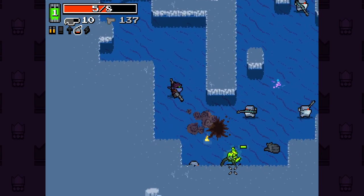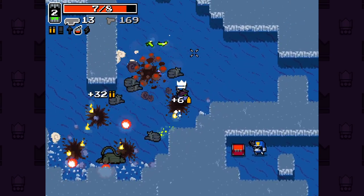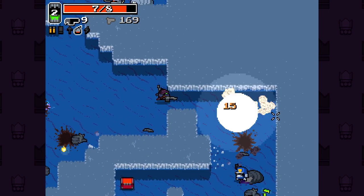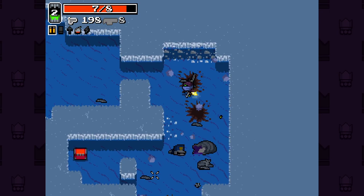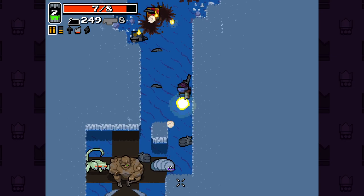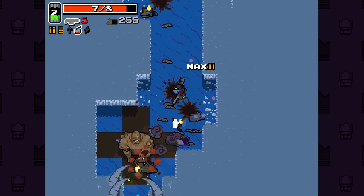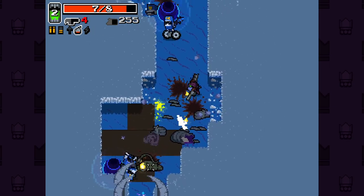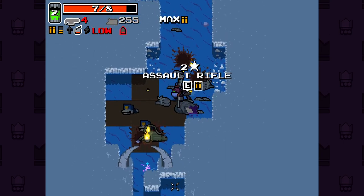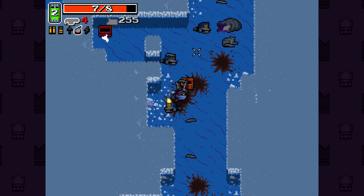This floor can be a significant pain in the ass. But I do think, regardless of how deadly it might be to me, a grenade launcher is actually a reasonably good way of us getting around the difficulty of this floor. A hand cannon is also kind of nice. In fact, a hand cannon is very nice. There you go. Crack that open.